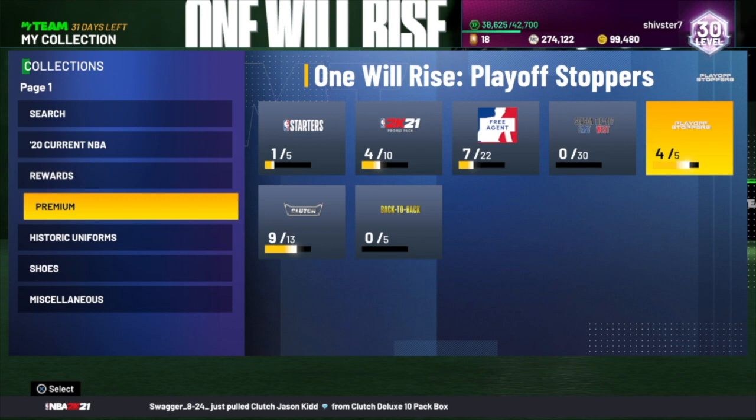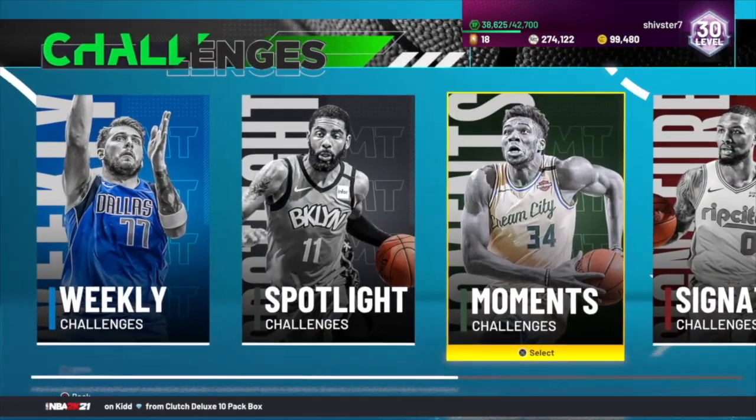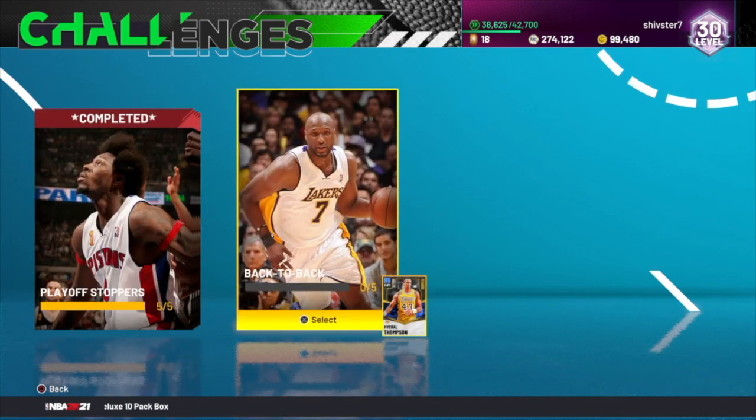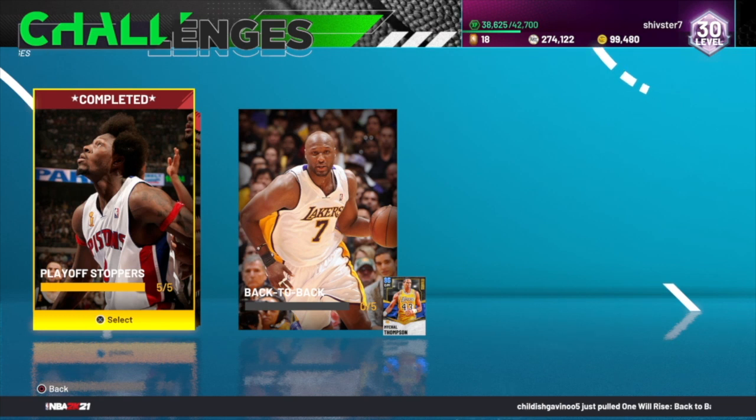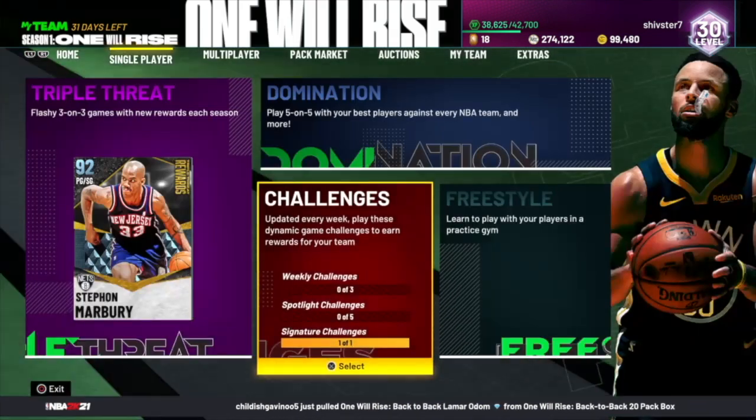And if you collect all of those collector rewards, then you get that pink diamond Dr. J. Also guys, we have the spotlight challenges right here. If you do these each week, you can get a diamond Bill Russell. Michael Thompson is the one this week — I haven't done it yet. Last week it was Sapphire Walt Frazier. So we're going to have three more of them and then you get a diamond Bill Russell, which is pretty sick. But that's not the point of this video.